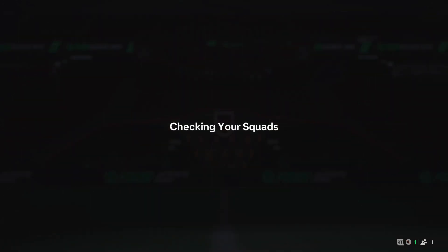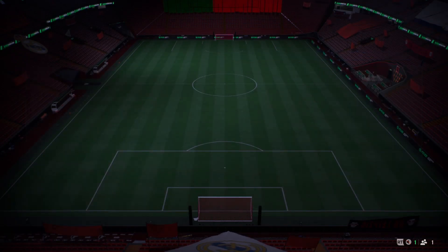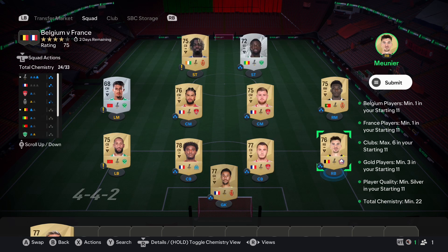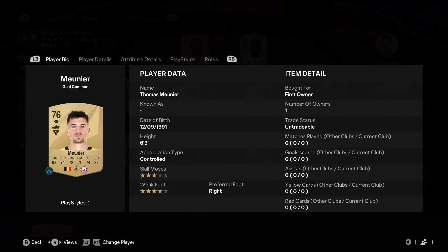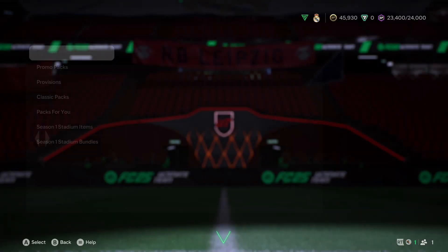The next one is Belgium versus Brazil, for a small prime players pack. I accidentally put in too many French players instead of league players, but the most expensive one is Thomas Meunier because he's Belgian but also in the French league. I already had him, so it didn't matter.